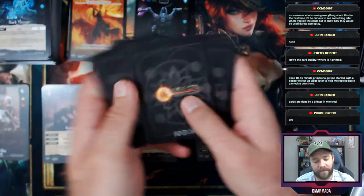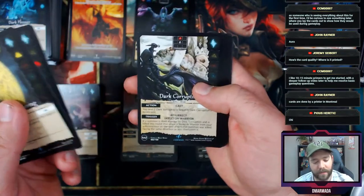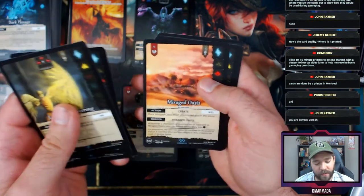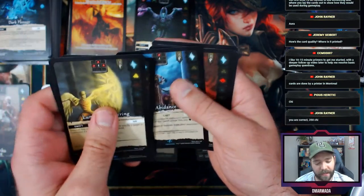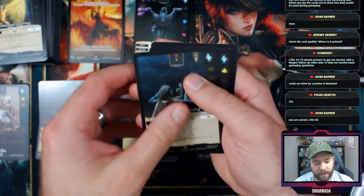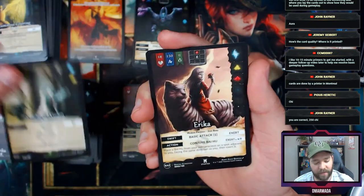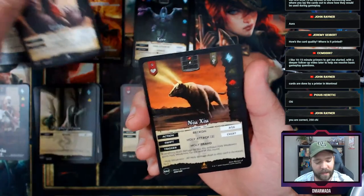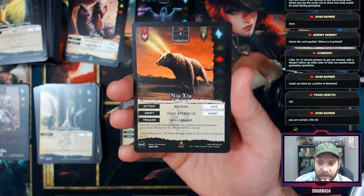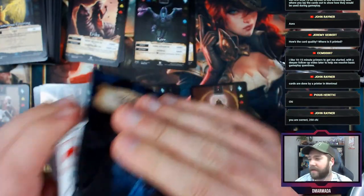I'm going to start going a little faster since I plan to open two boxes. Tornado Winds, Mirage Oasis, Kodama Abidance, Upheaval — another uncommon Upheaval — Martial Training, Peripheral Vision. You may rotate, it's a technique. Another Erica starter, followed by — how do you pronounce this in Chinese? Correct — 250 chi, nailed it.